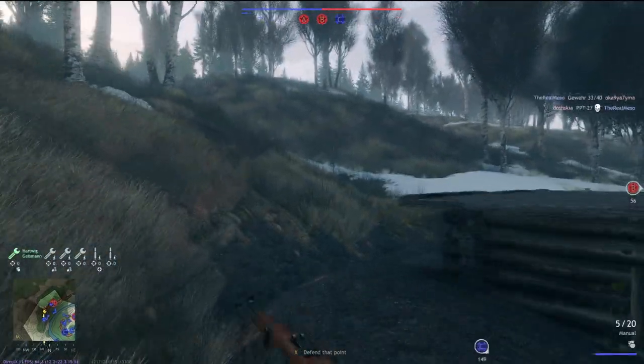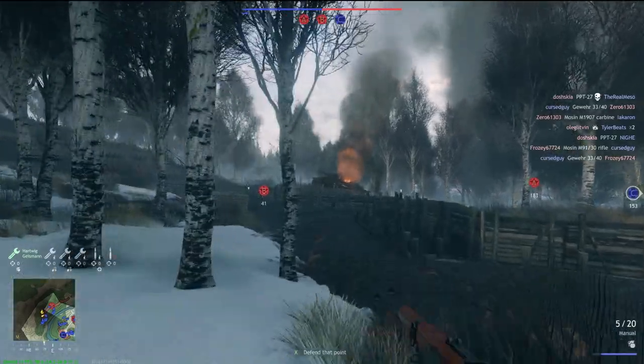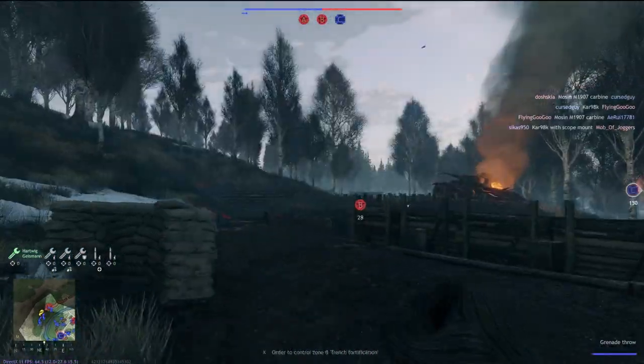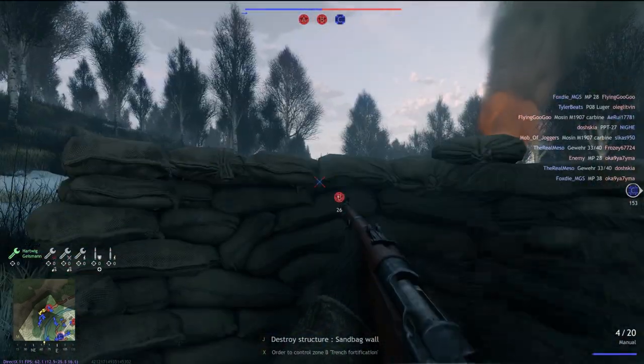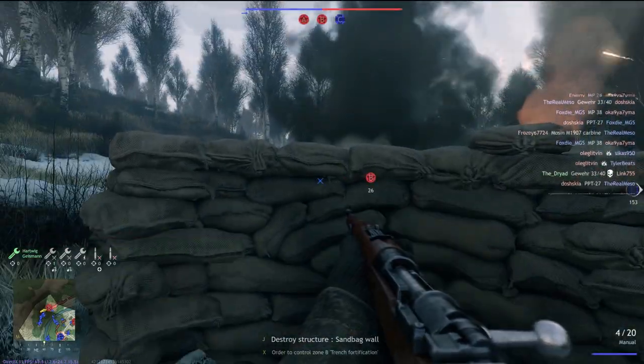Hello, my name is Dryad and welcome to my first Enlisted tip. A lot of the time when people start off in the game they often start off as a scout or sniper squad, but strategically it's actually better to start with the engineering squad, and today I'm going to explain to you why.